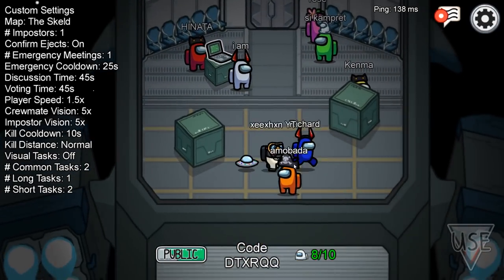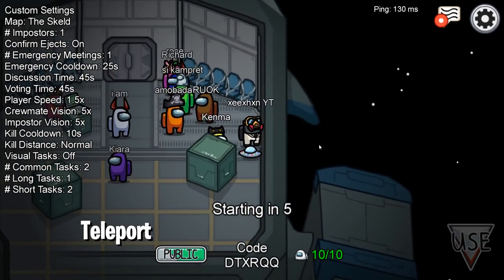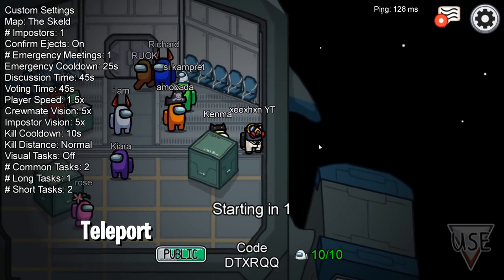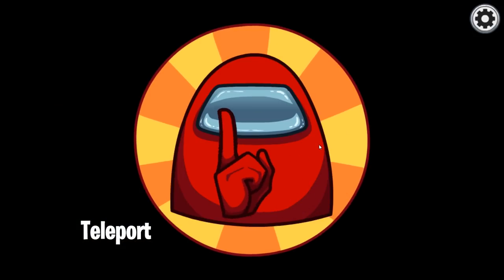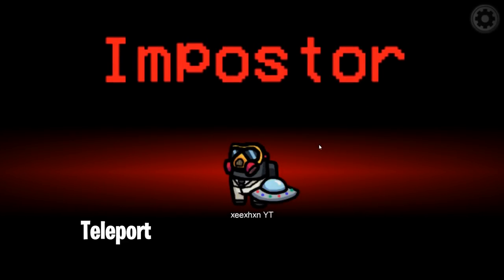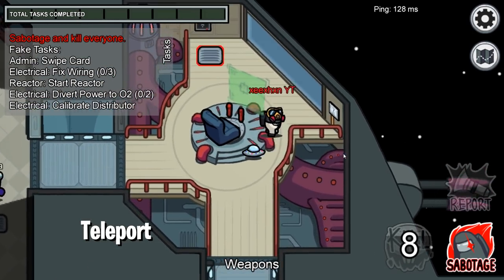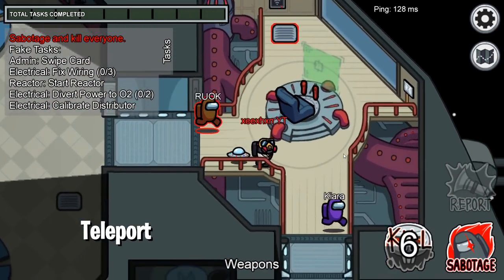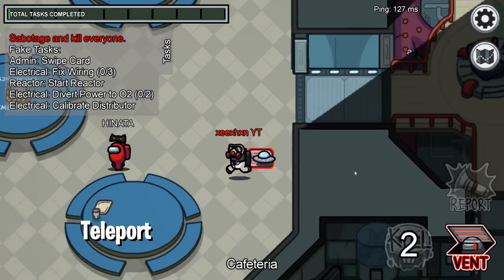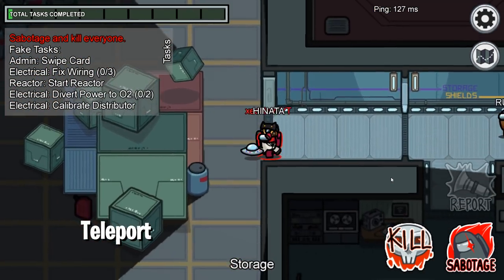The first glitch is how you can teleport after you spawn. You guys know when you spawn you spawn in the cafeteria. What you have to do is keep moving towards the direction where you want to teleport. When the loading screen comes up, you will hear your footsteps — and you will realize you spawn in some other place. I spawned in the weapons room, not the cafeteria.